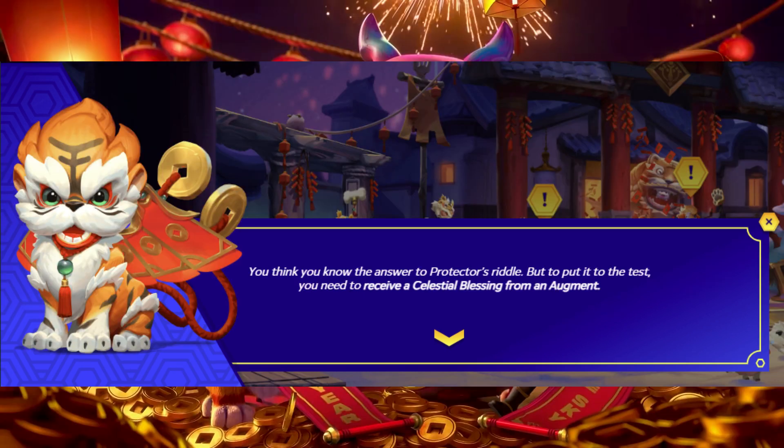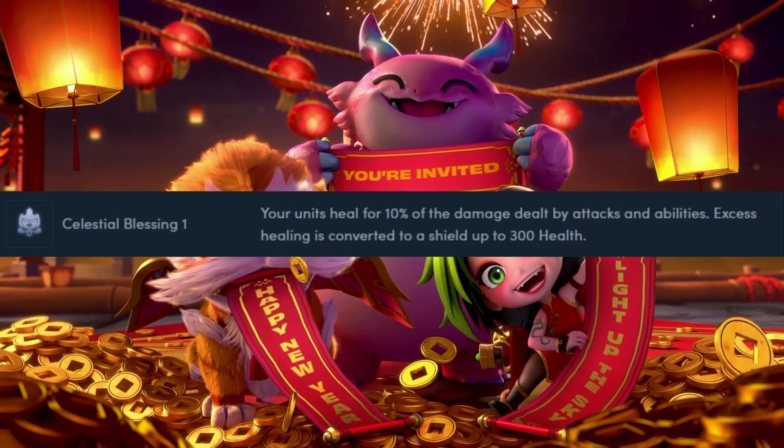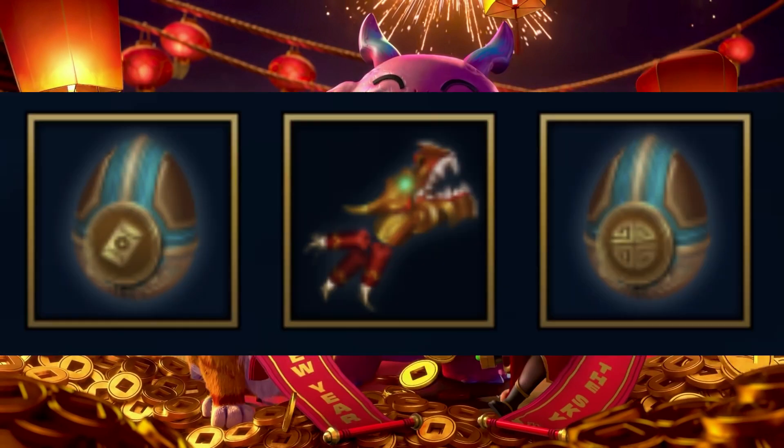To round it up, we need a Celestial Blessing augment from above. Grab the augment and you are ready to go for your star shards and eggs.